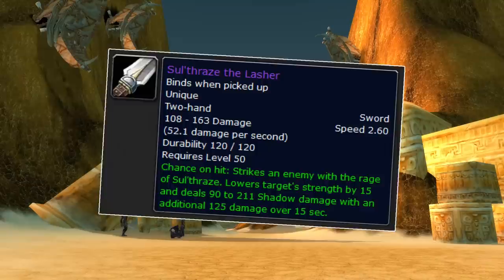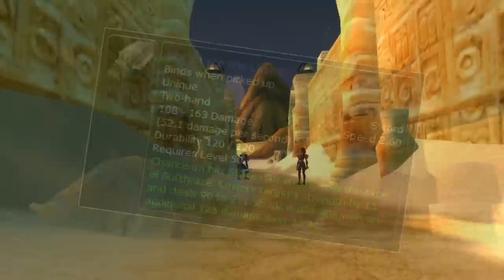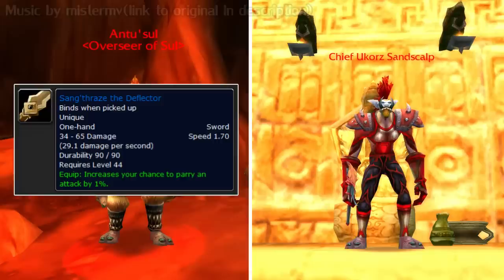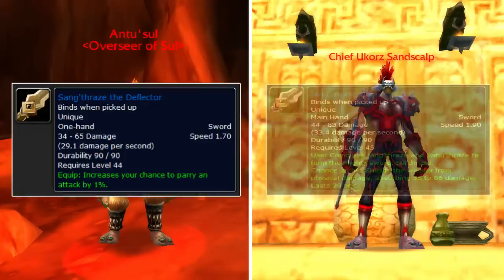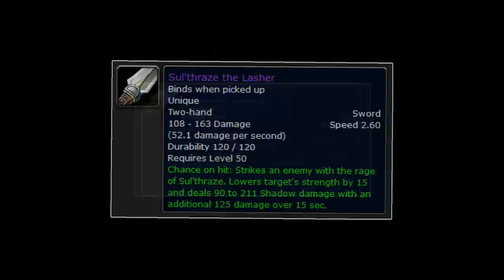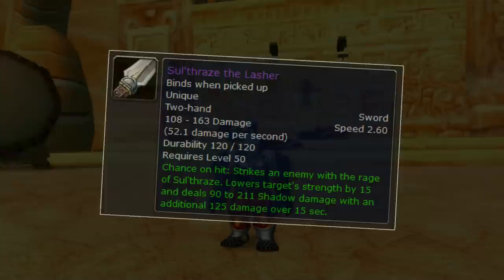The next one I wanted to mention is Sulthrae's The Lasher. This one I always thought was cool because it wasn't a drop, but rather a combination of two other drops. It's tied to the Zulfurak instance all the way in the Tannerous zone, which is a level 45-ish dungeon. In here, you can get two blue one-hander swords: Sangthrae's the Deflector off of the Antusul boss, who is the Basilisk Keeper, and Jengthrae's the Protector from the Chief Ukur's Sandscalp boss. Alone these are pretty ordinary one-handers, but if you get both on one character and combine them, you form the epic Sulthrae's sword.